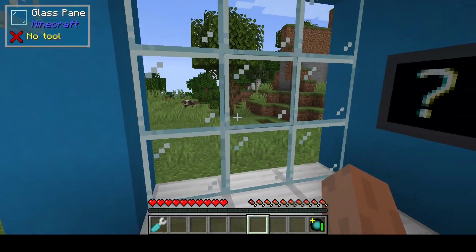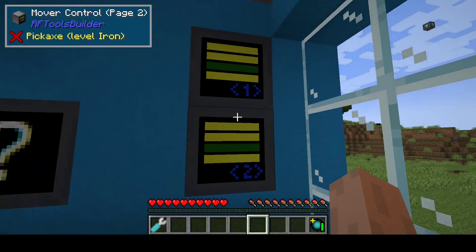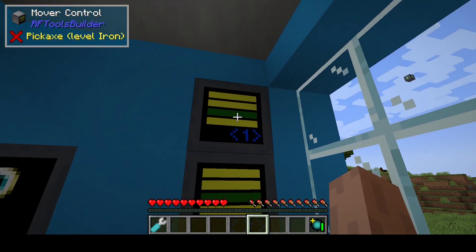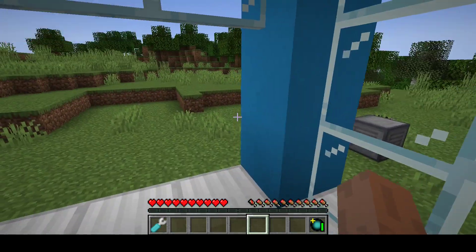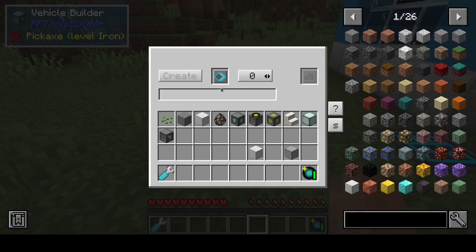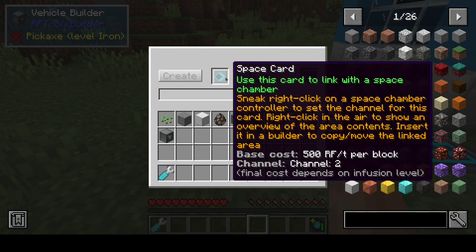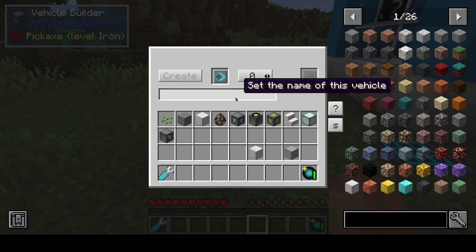Inside you build how you want your elevator to look like. These are going to be replaced by control buttons and this is a status screen. Using the space guard then, which is linked with that, you can create a vehicle.